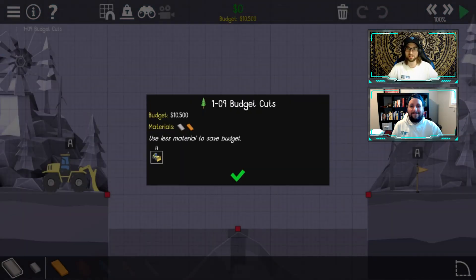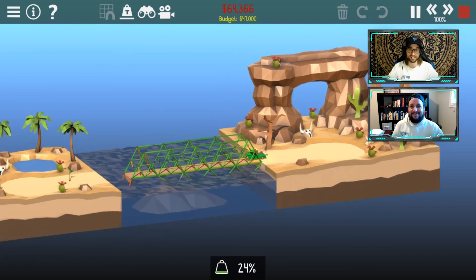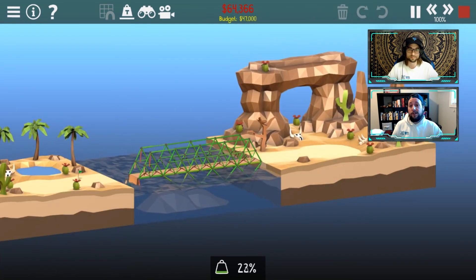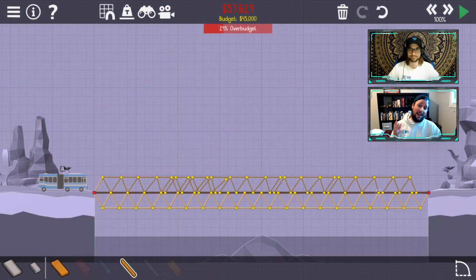PolyBridge 2 definitely stood out to me. I think we both have a similar opinion — it's such a package for anybody who enjoys this kind of game in the genre. The ability to create your own stuff, and it doesn't look half bad either. This game gets an 8 from me. I'm right there with you, Scott. I didn't necessarily know what to expect because I never played the first one, and I'm disappointed now that I didn't because I'm having a great time. It looks great, it has that cartoony feel that suits the environment, and I really love the different mechanics — the hydraulics, the springs, the cable mechanics, the boats and drawbridges. I got to give this one an 8 as well.